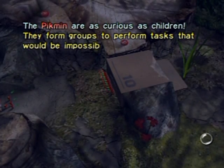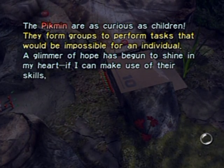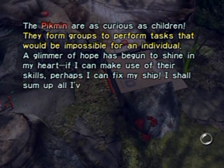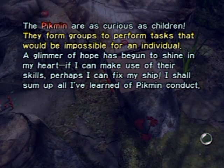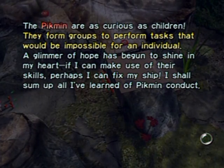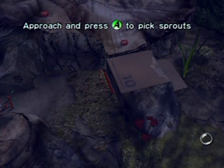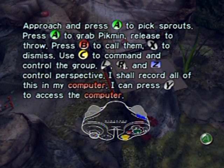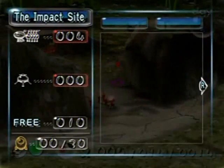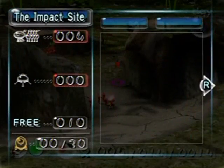The Pikmin are curious as children. They form groups to perform tasks that would be impossible for an individual. A glimmer of hope has begun to shine in my heart. If I can make use of their skills, perhaps I can fix my ship. And then he goes through the controls all over again — you can press the B button to skip the dialogue. I didn't show the computer — press the Y button to see the computer. There's pretty much nothing here right now, just the controls, but there's going to be more here later.